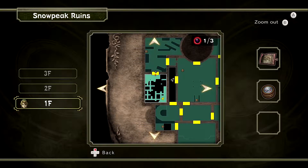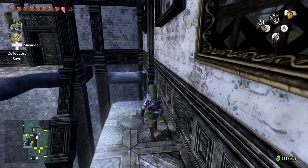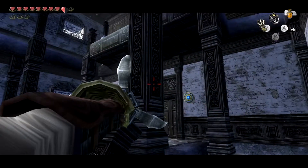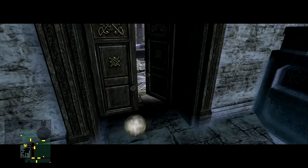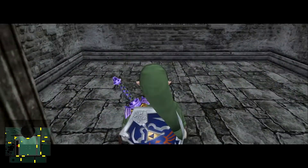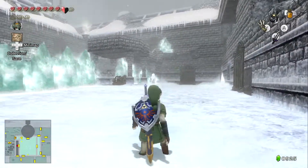Also, there are three Poes in this dungeon. We might have passed the key. It might have been outside — might have been another one we needed to dig up as Wolf Link. Do we have a quick way back? Do we have a claw shot target? Yes, good. Alright, we got the compass so I'm not angry. Freezers do respawn though. Fortunately the ice doesn't. I don't remember if the white wolfos do — I'd be kind of surprised if they didn't. Yeah, there they are.